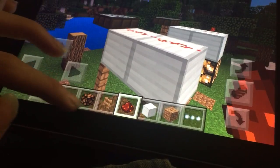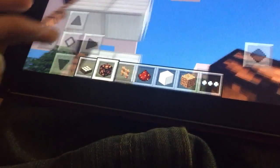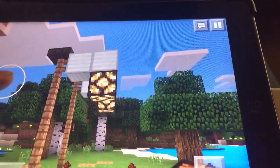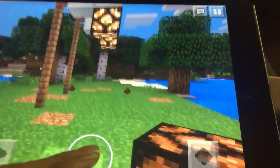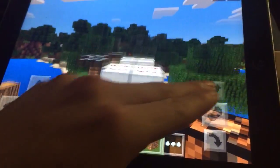Take your redstone lamp and place it on the bottom. And there you go — that's what it should look like. Very simple. You can customize it however you like.